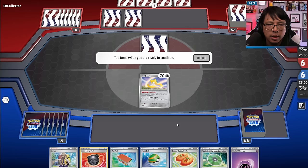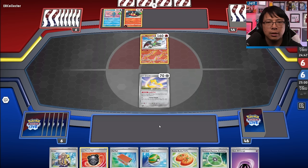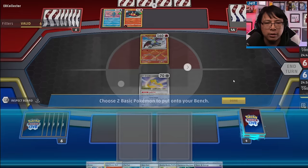Let's get to some matches. Opponent starts with Radiant Charizard — that's actually good for us. We get a Buddy Poffin and Arvin; we have everything we need for turn one. They start with Incineroar — weird start. And a double Poffin! We are laughing right now.